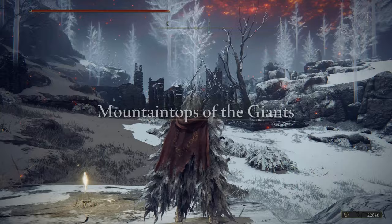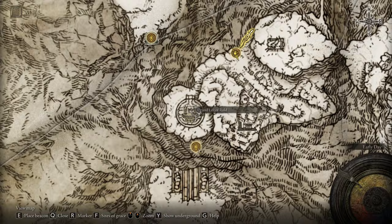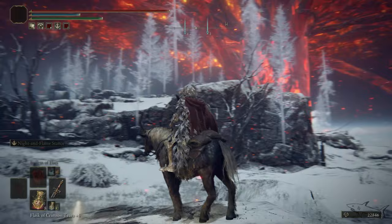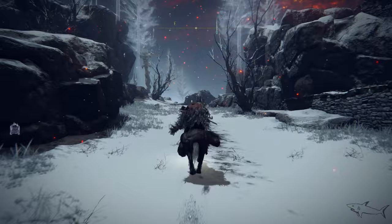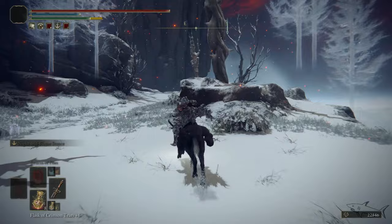Now it's time for us to move to the Mountaintops of the Giants - it will be the snow area. I have a video and I'm going to put a link in this video description, but I'm going to assume that most of you already reached this area of the map. We're going to start from these ruins - the Zamor Ruins. And you want to go on the left. I'm going to show you how we can reach that cave. We have to find another cave right now.